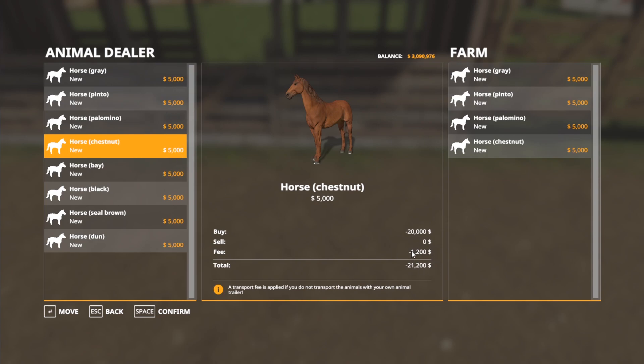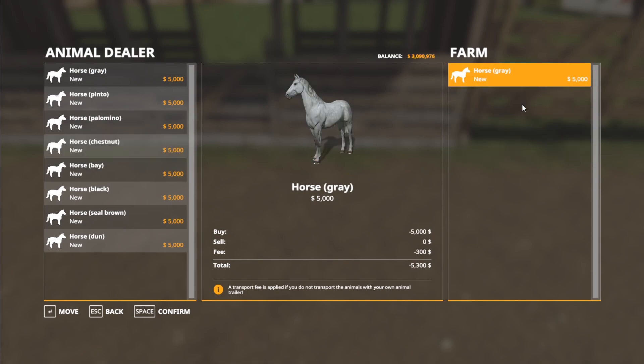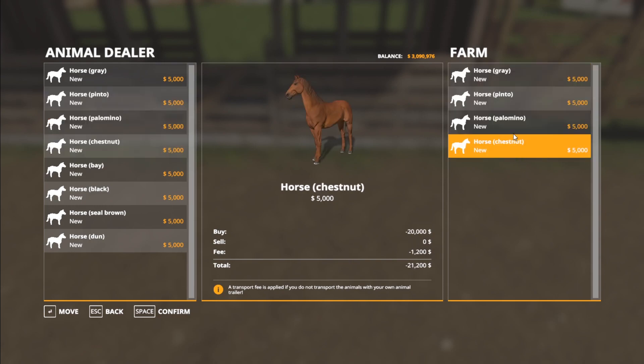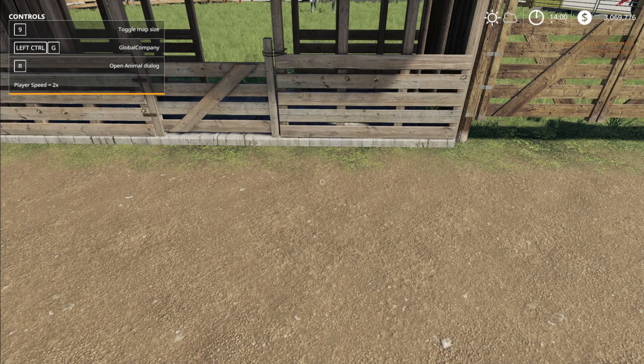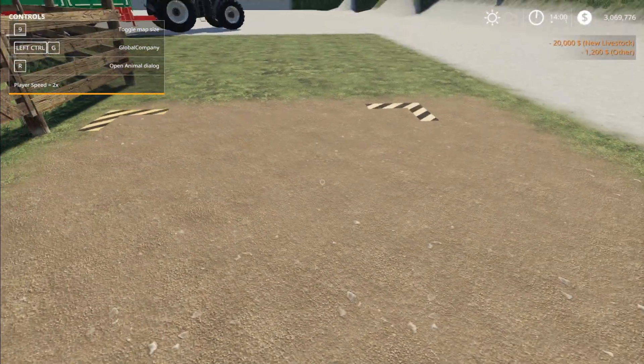There's also a $300 transport fee — it's been a little bit since I've done horses. So there's a $300 transport fee for everyone coming in. If I hit confirm, it's going to charge us $20,000 plus the transport fee.